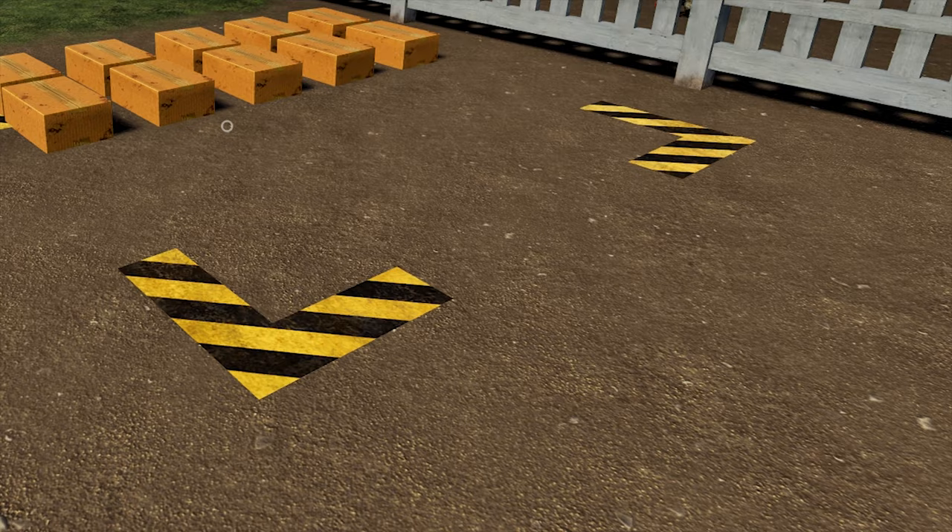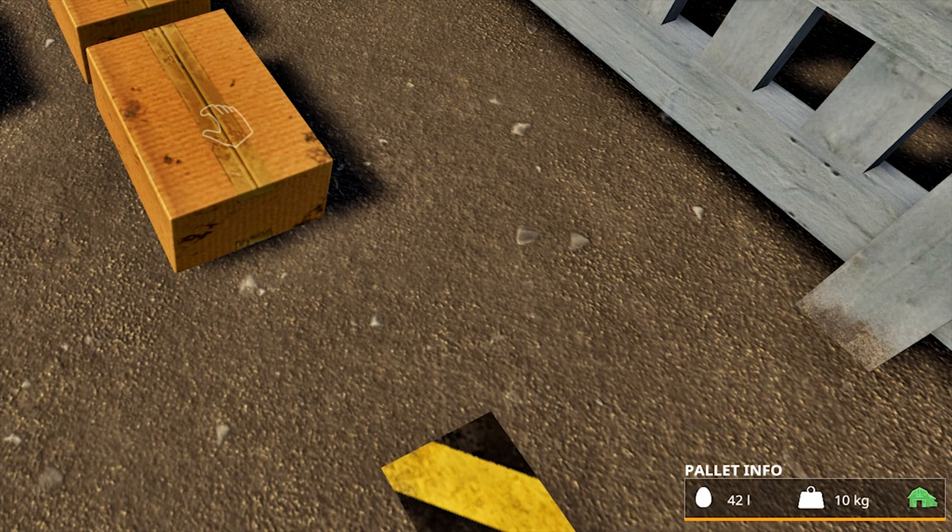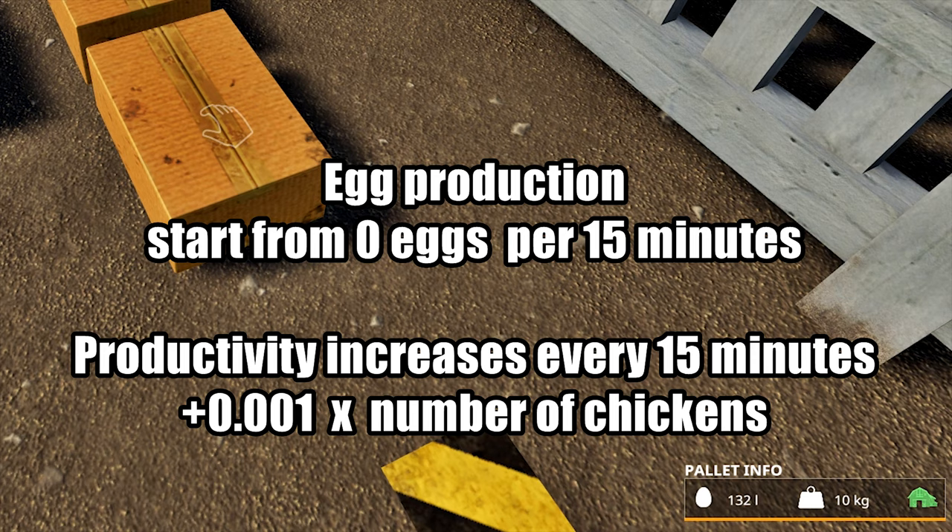I looked at the food amounts in the game files, but the number of eggs per day is more complex. According to the wiki, productivity is not linear. Productivity starts at 0 per 15 minutes, but every 15 minutes productivity increases by 0.001 multiplied by the number of chickens. Productivity increases until an egg box is full. When the next box starts to fill up, productivity resets to 0 and the process starts again.